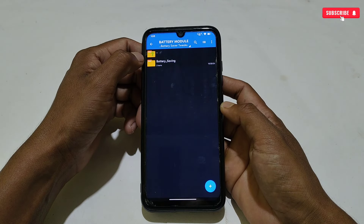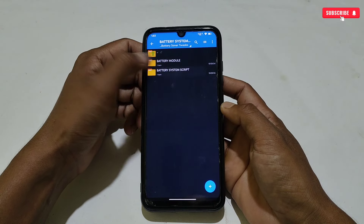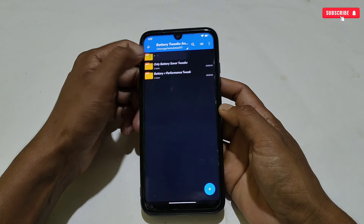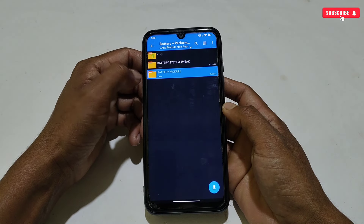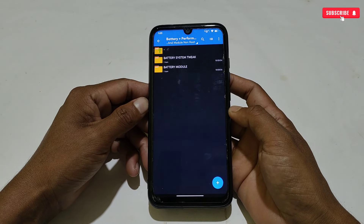Let me show you what's inside the folders. Opening the battery saving folder first — here I have provided two scripts: the first is the battery saving non-root module, and the second is the battery saving system tweak, which will optimize your battery systematically. Now in the battery plus performance folder, there are also two scripts: the battery plus performance non-root module and the battery plus performance system tweak.